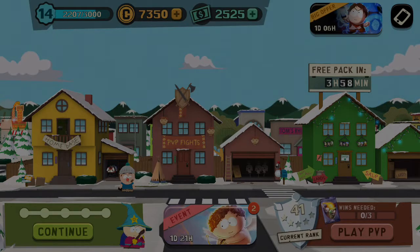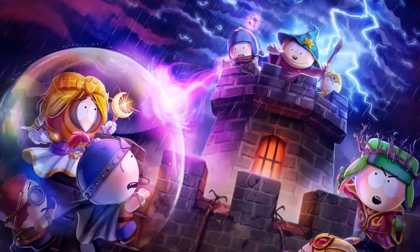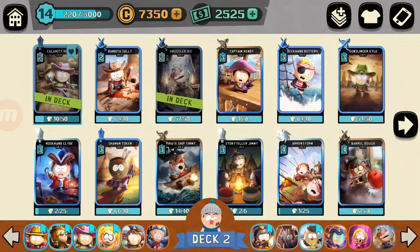Let's add him to my deck. We're gonna make a green deck — he's a green card. Let's go to the deck builder. The deck I've been using has not been going so great; I've lost and deranked a lot with it. I'm looking at going orange and green, but I might go blue and green.